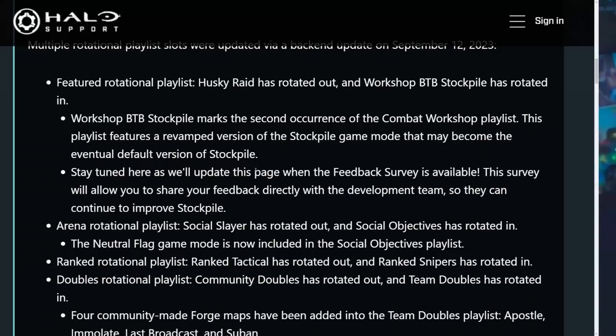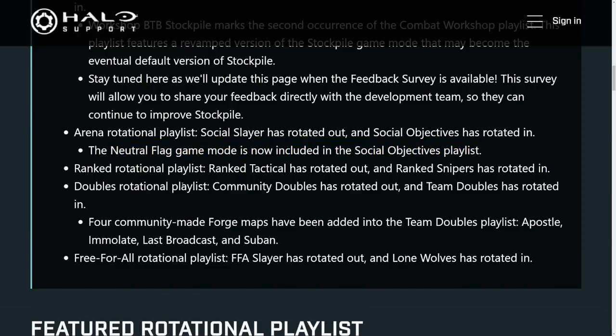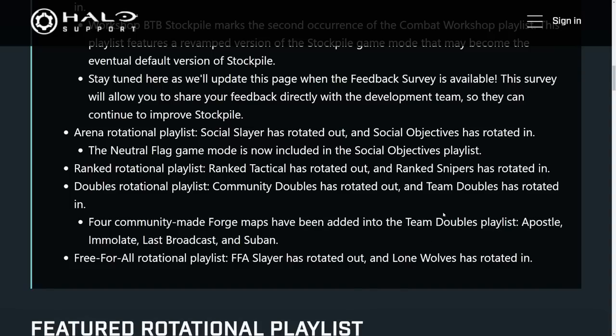While we're on the topic of playlists, here's what else changed: Husky Raid was rotated out for the BTB Workshop. Social Slayer was rotated out for Social Objective — so there's now an objective playlist, which also brings Neutral Flag into the game. For Ranked Rotationals, Ranked Tactical Slayer was rotated out for Ranked Snipers, which should be interesting with the new Legacy Zoom mechanic for the Sniper Rifle. Community Doubles was rotated out and Team Doubles rotated in, keeping the Forge community maps — Apostle, Immolate, Last Broadcast, and Subban. Lastly, Free For All Slayer was rotated out for Lone Wolves.